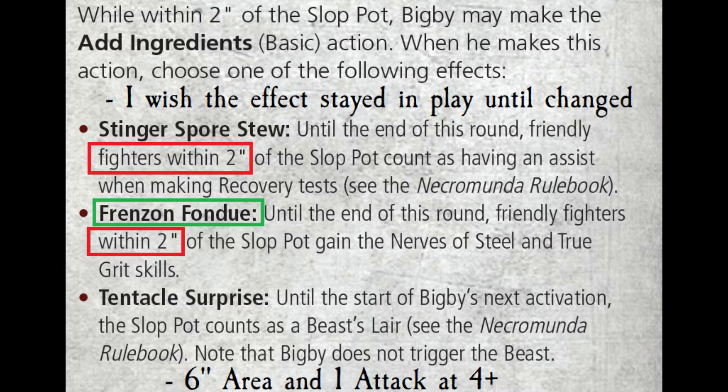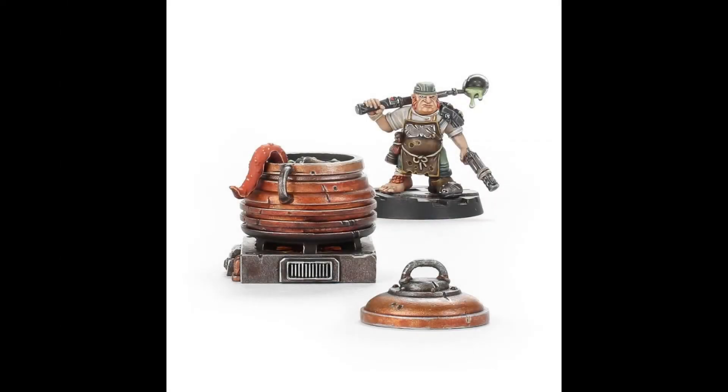Tentacle Surprise makes the slop pot count as a Beast Lair until Bigby's next activation. It's a six-inch area — the beast gets one attack, hits on a four plus, strength six, does around three wounds. But fighters with Dodge, Step Aside, or initiative-based skills can ignore it. The whole thing is tied to where the slop pot is, making it a slightly bigger blast template area — not amazing.